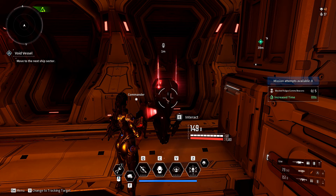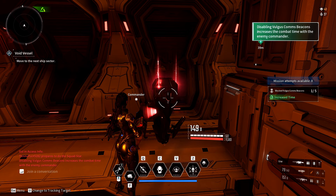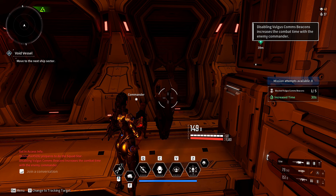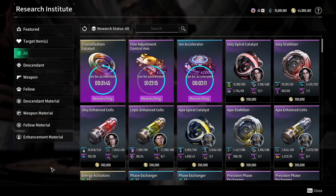Bonus tip: as you move through the void vessel you'll run into beacons. If you activate them you get extra time against the boss. On normal difficulty you get 30 seconds per beacon, on hard difficulty you get 15 seconds. Normal has five beacons, hard has ten, so the maximum extra time is two and a half minutes. Try to activate as many as possible - I've noticed teammates ignore them, but this helps you get the best box, the intact data vault.